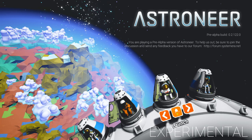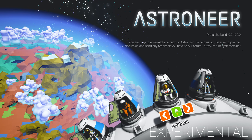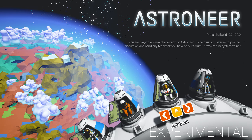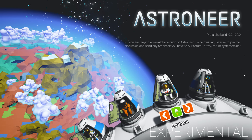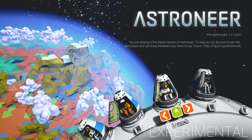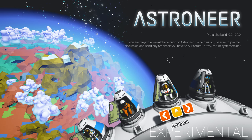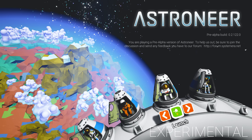Dynamite can now destroy things — terrain, rovers, and parts of your base — so you have to be careful. There are new arts and effects: the dropship, the smelter, the trade module, launch sequences, effects, sounds, new research, tweaks to the research, new wrecks, and a new idle animation. Not quite sure what that is, so we'll check that out.